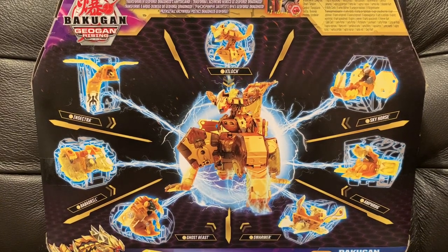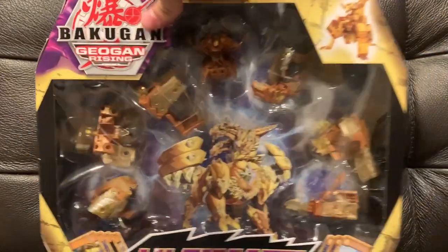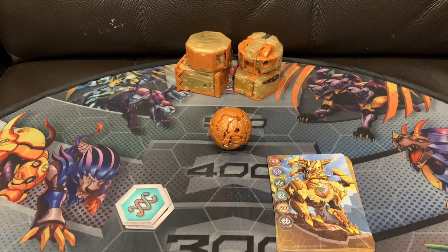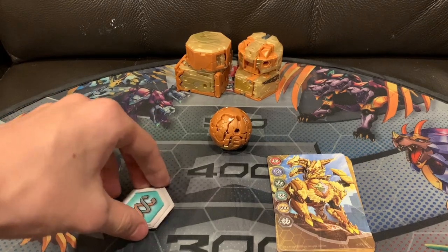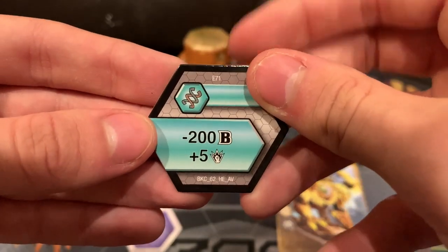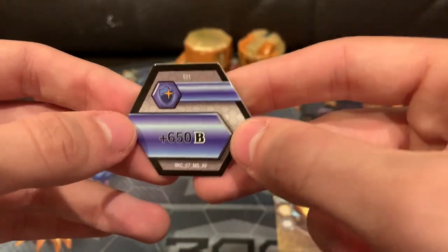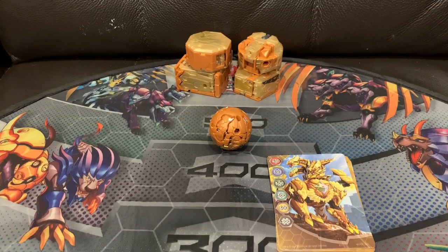All the counterparts combine into the big Ultimate Villoc. I'm going to open this and I'll be back. So here's everything out of the box. First, we're going to take a look at the cores. You get a Helix, which is minus 200B plus 5 attack, and a Magic Shield for plus 650B — the best core in the game.